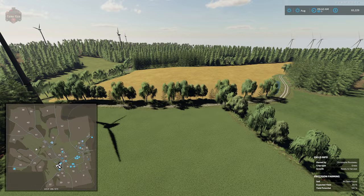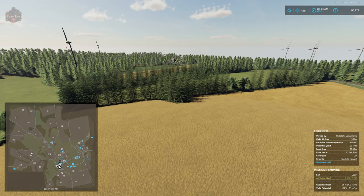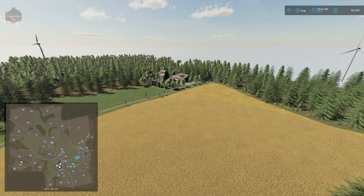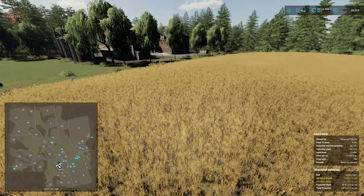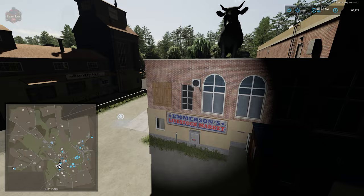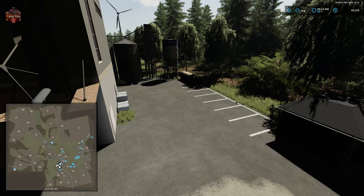Way off to the west we have our animal dealer and another grain sell point. I think the reason we don't have the ability to sell straw or grass is because we don't have a proper animal dealer sell point — we just have the animal dealer trigger itself. Again, such dark shadows on this map. Then we have our grain sell point located right there.